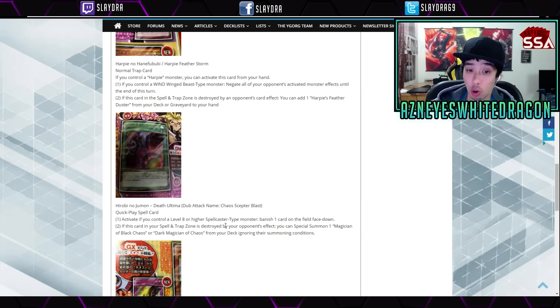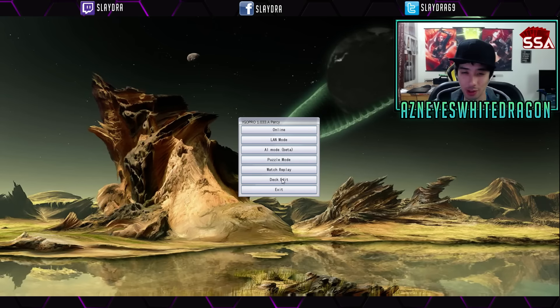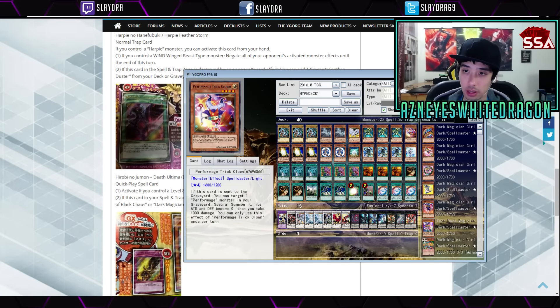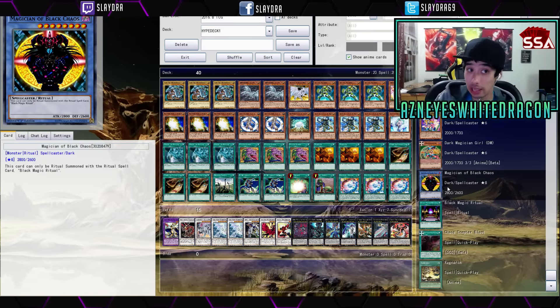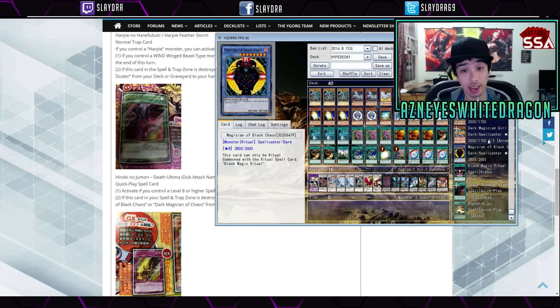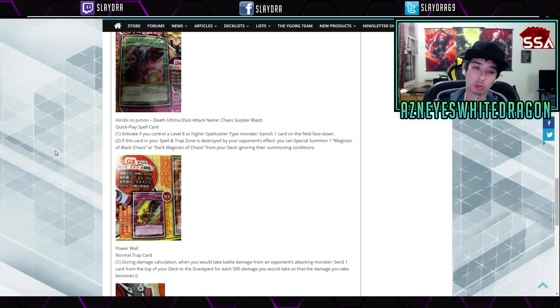Next up we have Chaos Scepter Blast again, which we already went over — very, very powerful effect. You just get to special summon a Dark Magician of Chaos from your deck. You can also get Magician of Black Chaos. I feel like this is just hinting that we're going to get support for Magician of Black Chaos. It's not like the BLS Ritual stuff is getting more support, but it'd be kind of cool to see some Ritual decks see a little bit more play.